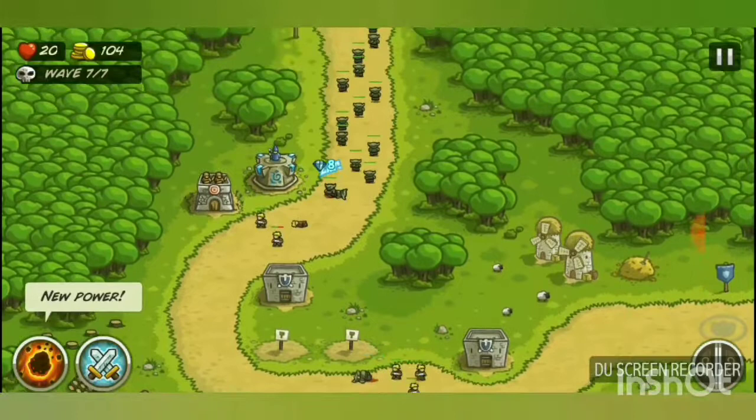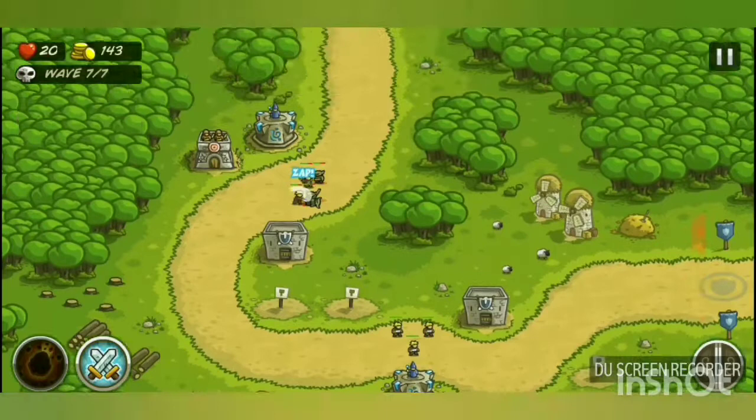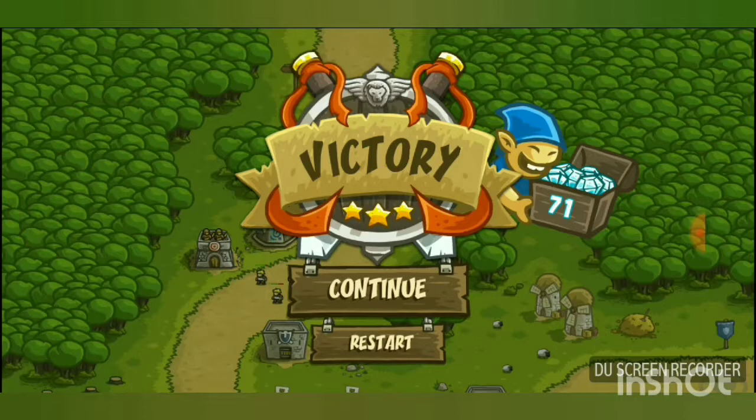I have a large group of enemies right now, so I'll rain meteors on their heads. That was wave seven. I got the 'Fearless' achievement and finished with three stars, earning 71 gems as shown by the elf icon.